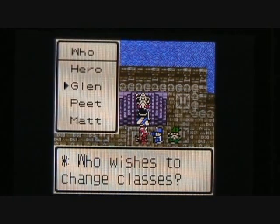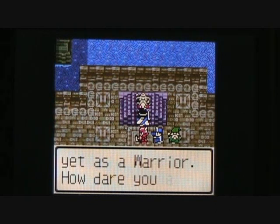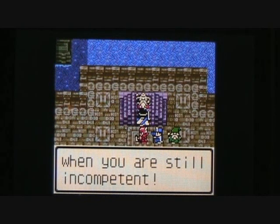Well, let's try somebody else — let's try Glenn. 'But Glenn is not competent yet as a warrior. How dare you ask for a class change when you are still incompetent?' Man, this sure is a crabby old codger, isn't he?